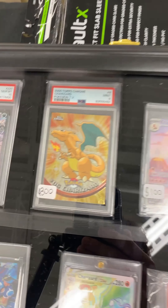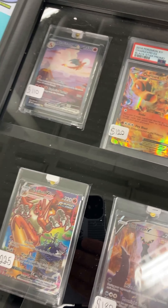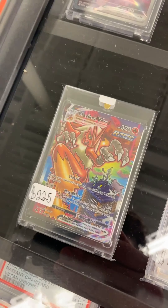Our Cosmic, Breakpoint, Guardians Rising, three-pack Lost Origins. Mythical Collection back there. Tiny 151. We've got some Celebrations. Hidden Fates. We've got Cosmic Tens.